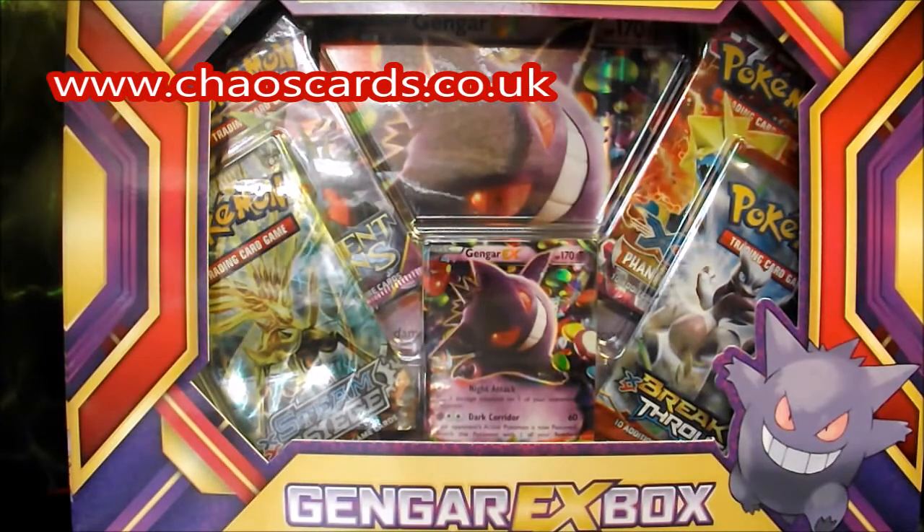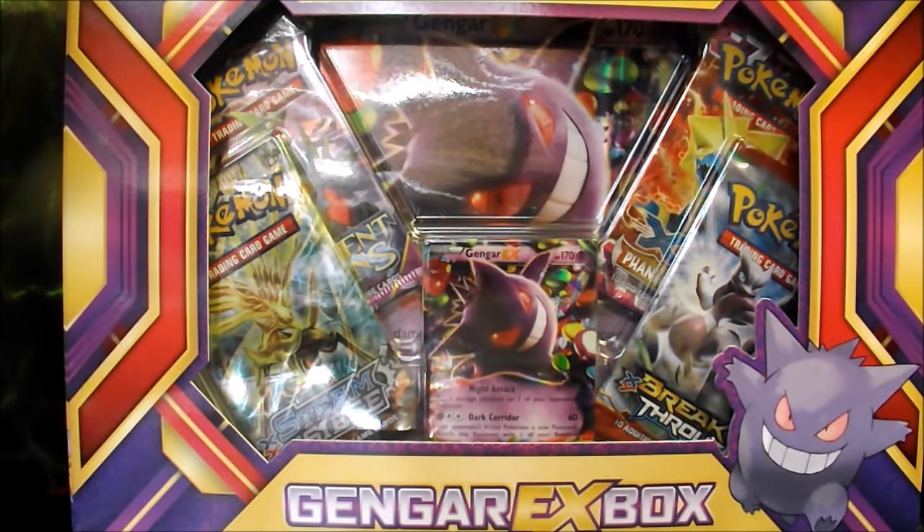We've got this box from Chaos Cards, which is where we get all our Pokémon gear from. We also get Yu-Gi-Oh gear from there, and we do other things such as Force of Will and Magic the Gathering. The link will be in the description and will appear on the video.